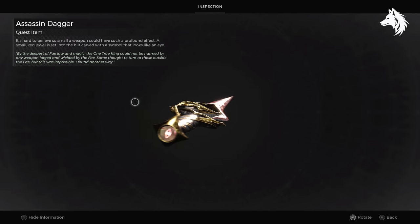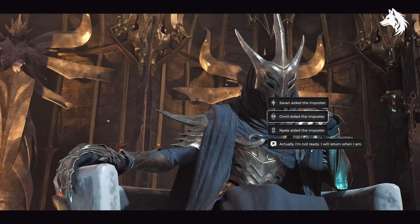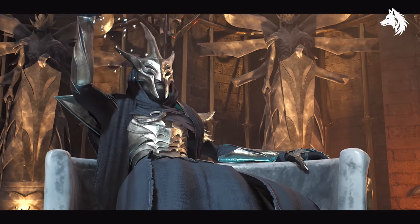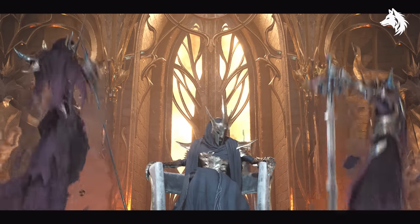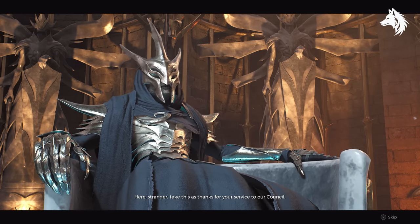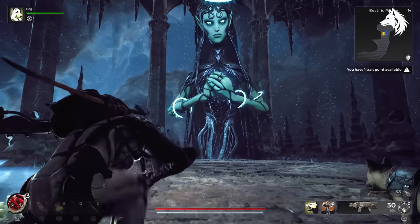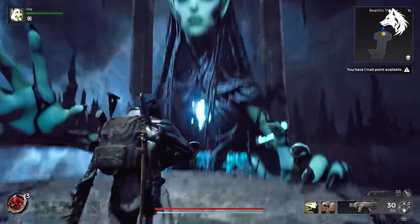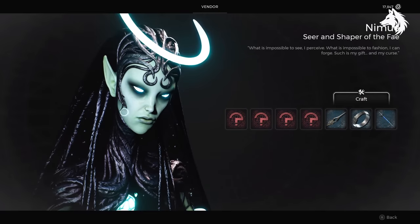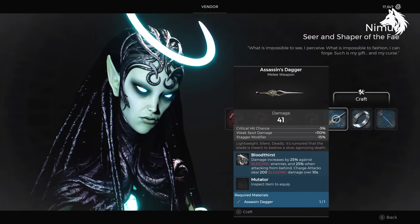Now that you have the dagger, you can do one of two things. You can accuse the Council member, and doing so will get you the Ornate Blade if you accuse the correct member of the Council. Or you can forget the Council and take the Blade to Nimue, and you can use the Blade to craft the actual Assassin's Dagger weapon — which looks really cool — but you can't do both in the same instance. You'll have to reroll the area and repeat the Council Chambers to get both weapons.